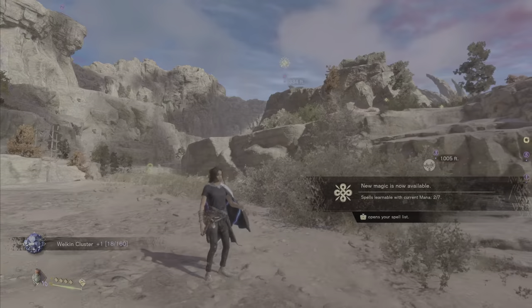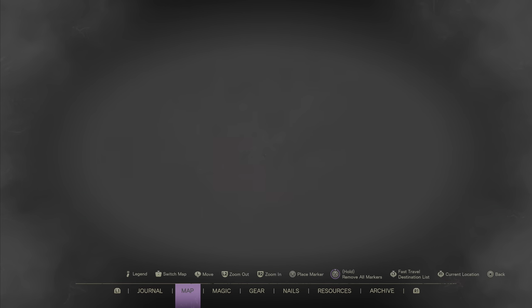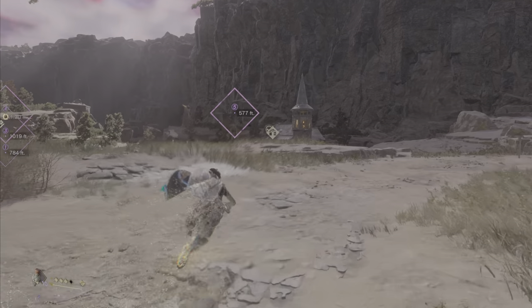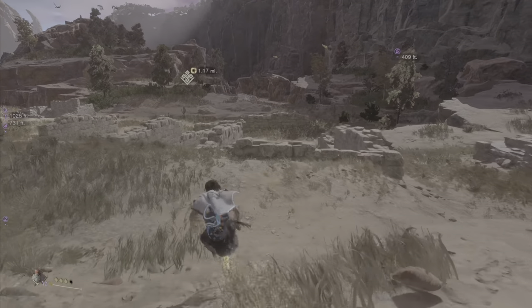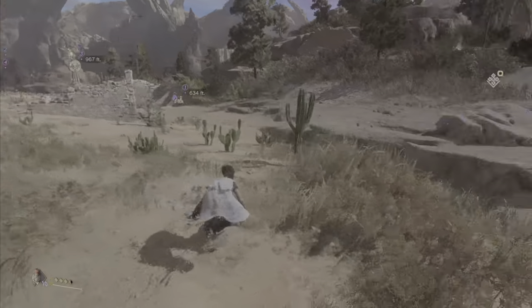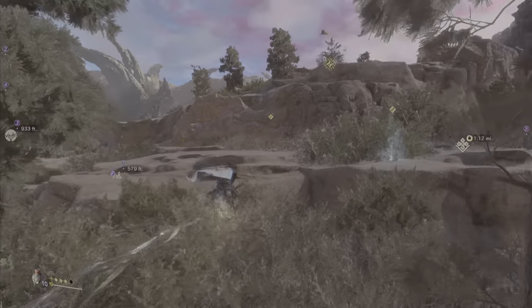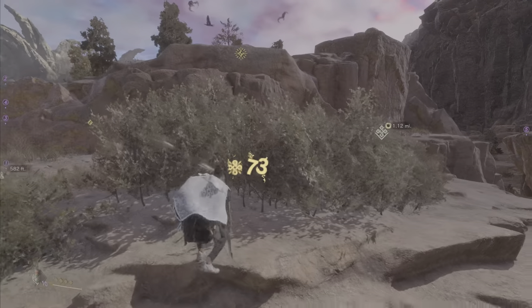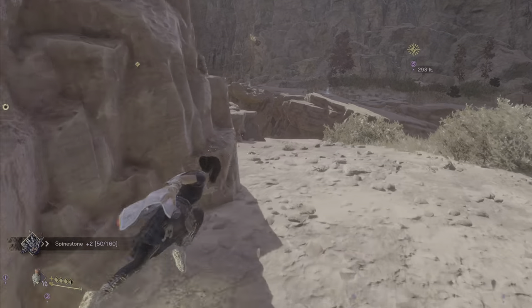We've managed to just get to the 5,000-point mark in terms of damage for Scattershot level one, so that's good news. We still have quite a ways to go, but we're making it. Let's pick a direction — go ahead and get chest five out of the way since it's right there. Make sure that you don't run your stamina down too quickly; never make the mistake of doing that.